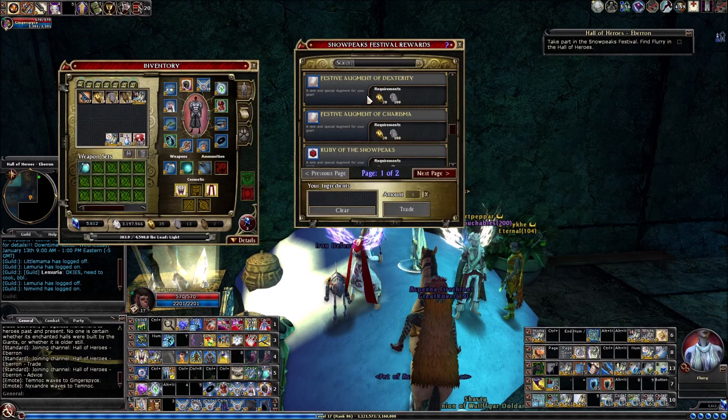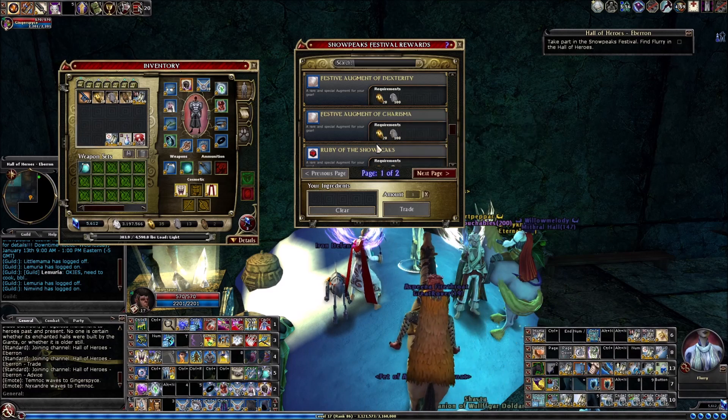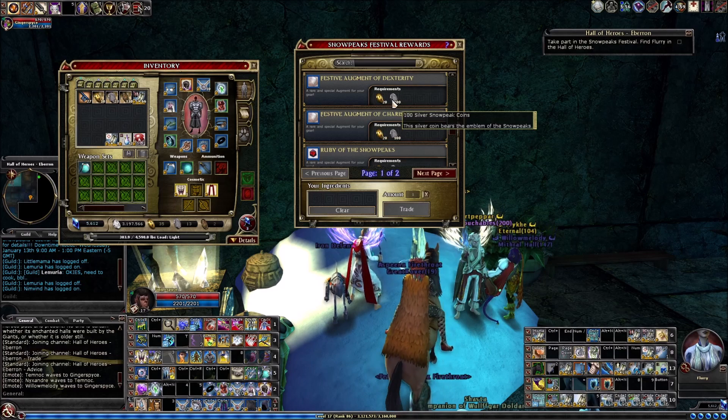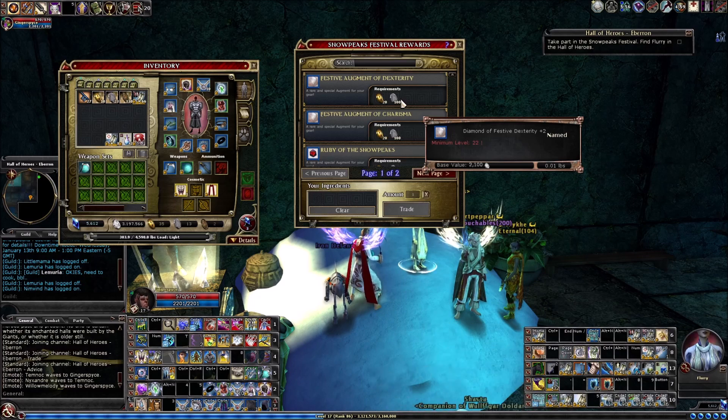We have new festive augments. Before we had festive augments of wisdom and intelligence from the Night Revels in October — now we have festive augments of dexterity and charisma. It takes about 20 gold coins and 100 silver coins. Doing just over four quests and running the challenge four times, I had about enough to get one of these festive augments. So it's not going to take you very long at all — it's not like the Mimic event where it can seem like it takes forever.